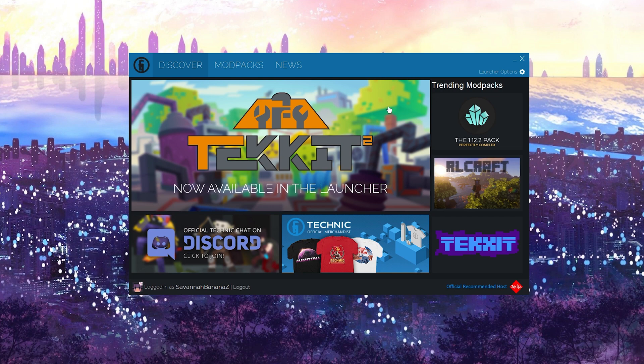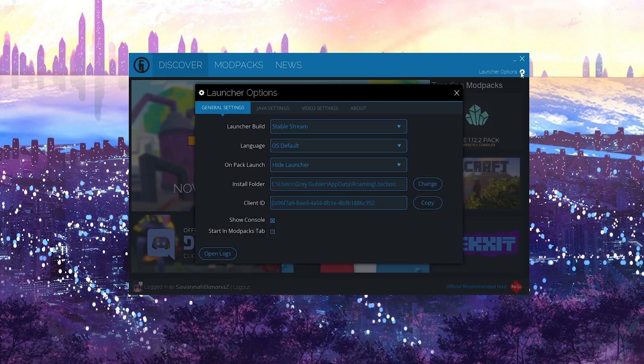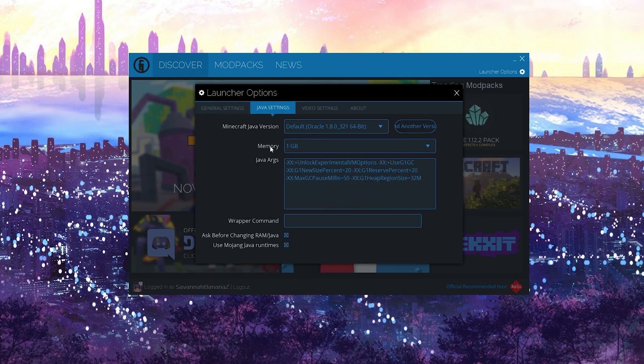Technic Launcher with Minecraft Java is how we want to set it up ideally. So assuming you're using this, you're going to go over to Launcher Options, click on it. You're going to scroll to Java Settings and look at the memory here. The default for this is one gigabyte. It was extremely super laggy for me, and a bunch of other people have told me the same thing — that until they turned it up, it was just incredibly laggy.